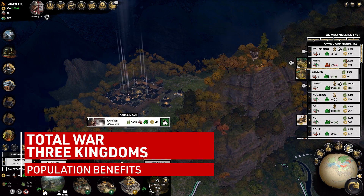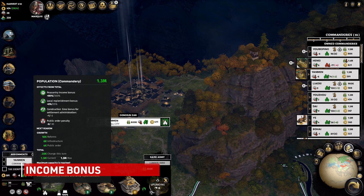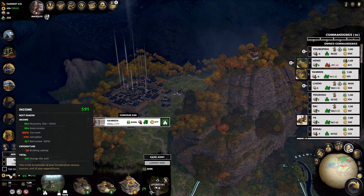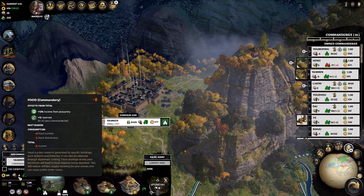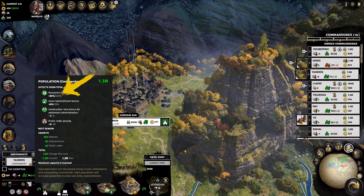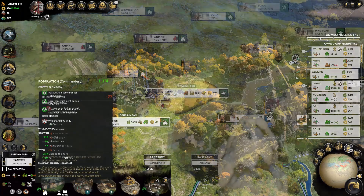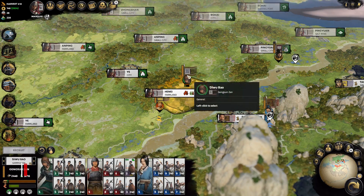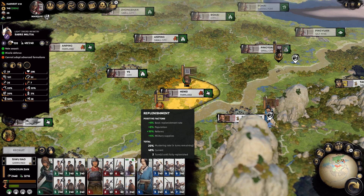Your population serves some very positive benefits as it increases. Financially, it will provide you with a peasantry income bonus, provided that you have buildings in your Commandery that give you any peasantry income in the first place. That bonus at the highest level will increase your peasantry income by 350%, though you'll probably never get to that point, and I'll discuss why in the Public Order video. Second is Military, with a replenishment bonus of up to 25%. This might not seem like much, but in the mid to late game, that can give your post-battle armies dozens more men per turn than areas without that bonus.